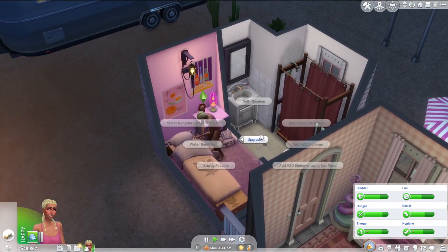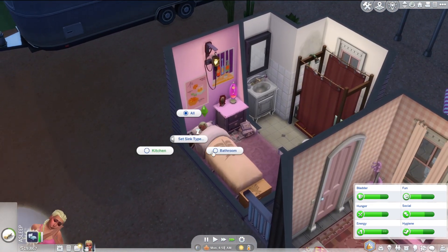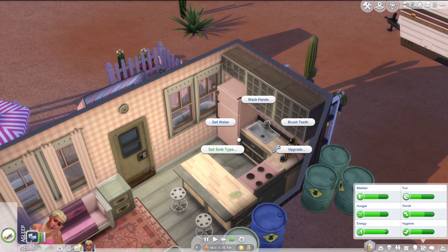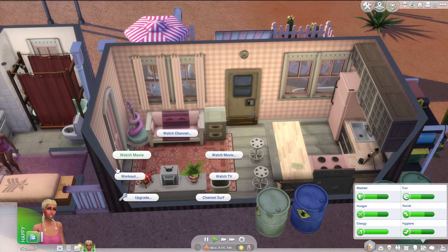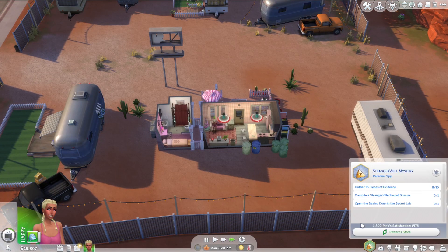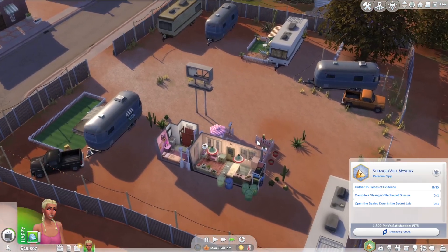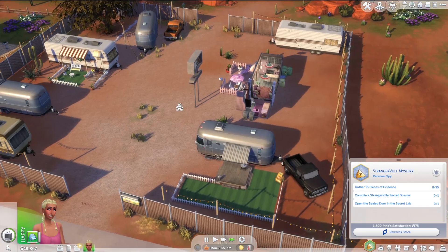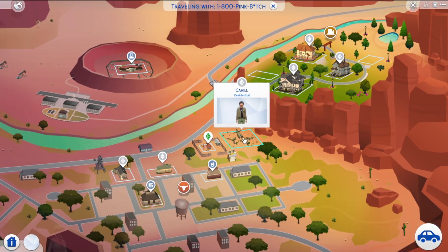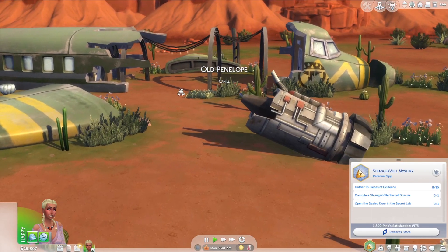I forgot to set my sinks. I'll do that — setting this one to a bathroom and this one is gonna be the kitchen. We need a little bit of fun, so I think we should watch a movie, and then we'll be back on our bullshit. We gotta go gather more evidence. I think the best way to do that is to visit the random people living in Strangerville. Let's start with the Kahil residency.